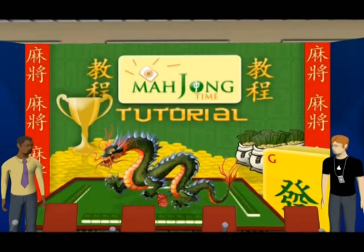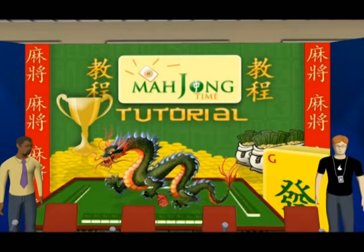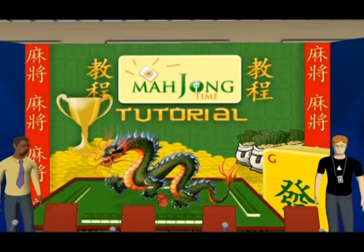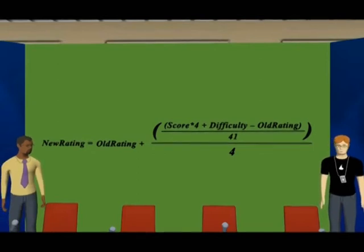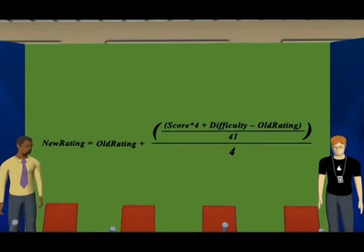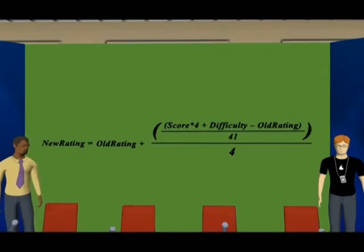Is there a way I can increase my rating faster? There are several factors that affect how your rating is calculated. Paying attention to each of them will allow you to reach the black belt even faster. The ratings in all styles are calculated according to the following formula: new rating equals old rating plus score times 4 plus difficulty minus old rating, divided by 41, and then divided by 4. The number 41 is used to even out the luck factor over 41 games, instead of just one game in which luck can have a big impact. The number 4 is the number of players per table. The following factors increase your rating faster: rounds, which is the number of rounds in the game, and difficulty, which is the average rating of the participating players. So to earn rating quickly, play longer games with players that have higher ratings.